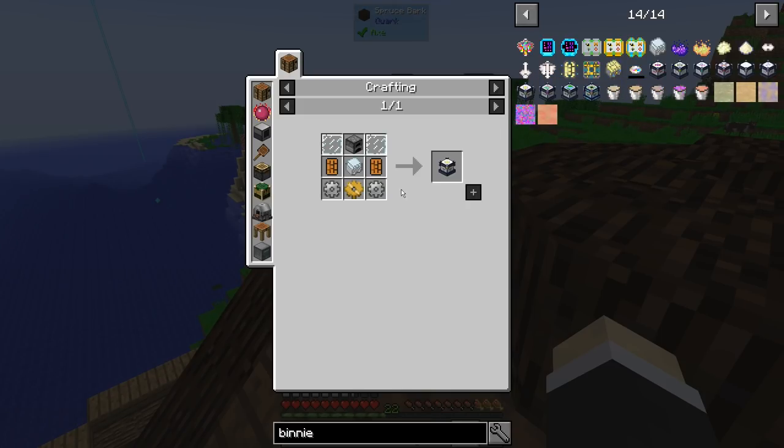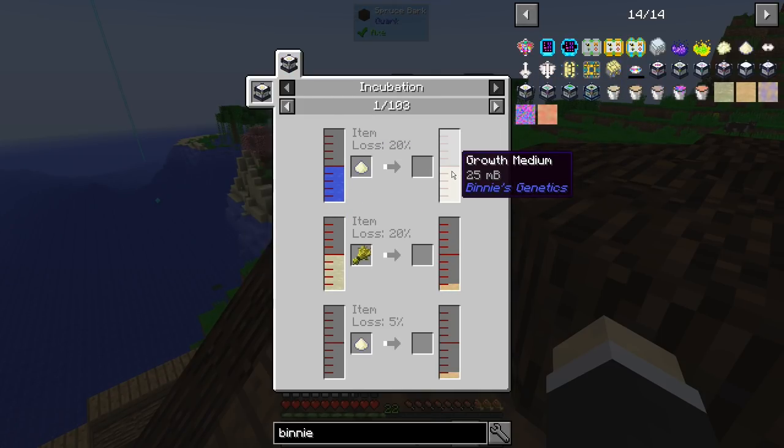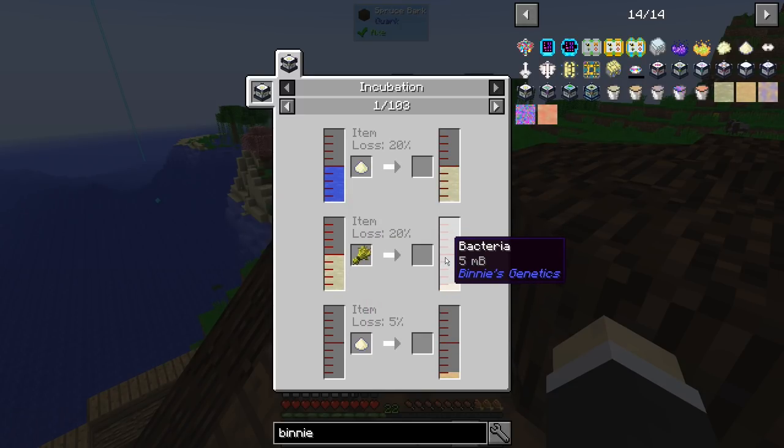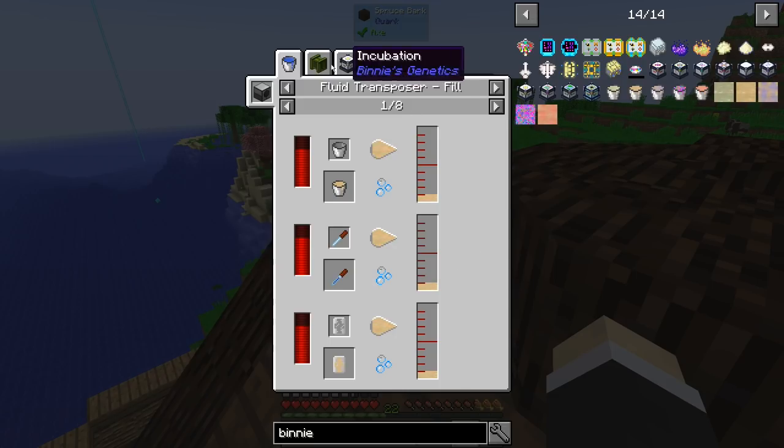We need to make a bunch of incubators — about four or five — because we need the water with the growth medium to get the growth medium, then growth medium with wheat to get the bacteria, and the bacteria...